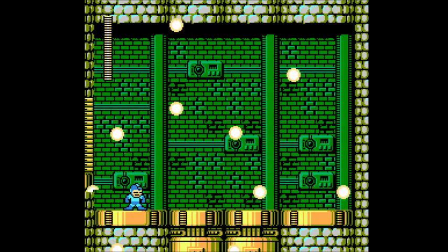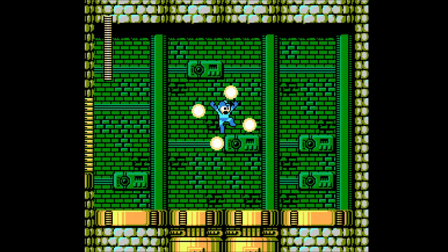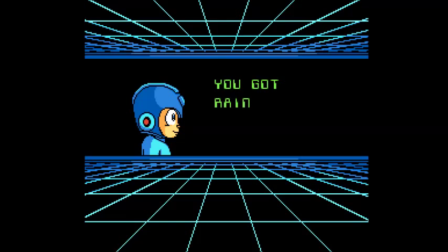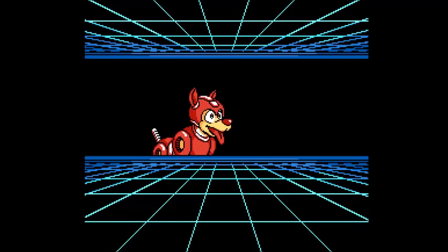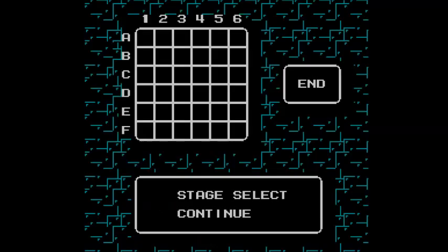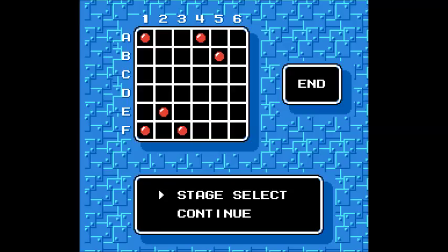I think they could've done a better job with the AI on here. But if you're a person trying to take on this thing, hey, I'm pretty sure you're not gonna complain. I wish I could say that the weapon you get from this guy is good, but it really isn't. I'm not a big fan of Rain Flush at all, even though it is a screen-clearing weapon — I've seen much better screen-clearing weapons than Rain Flush, and I just particularly don't like it personally. You also get another Rush Adapter, which in this case is the Rush Marine, and I think I'm only gonna use it like once, maybe twice throughout this entire playthrough. But yeah, thank you guys for watching and I will see you again next time.